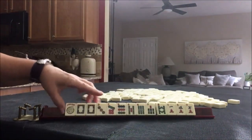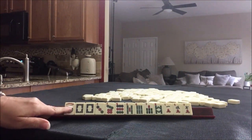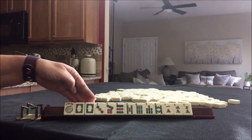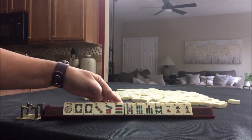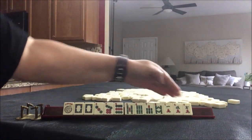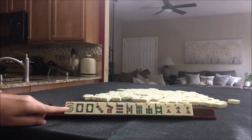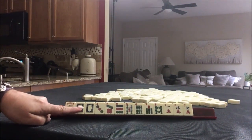Non-dealer. Pull 3. We have a joker, a pair of white dragons, 3, 7, 9, 5, 6, 7, 8, singles, singles, 1, 5, 7. What would you play and what would you pass for pull 3?